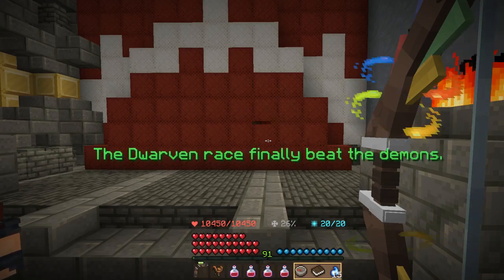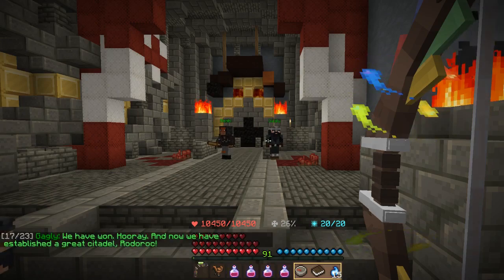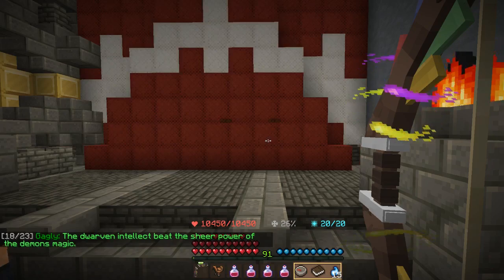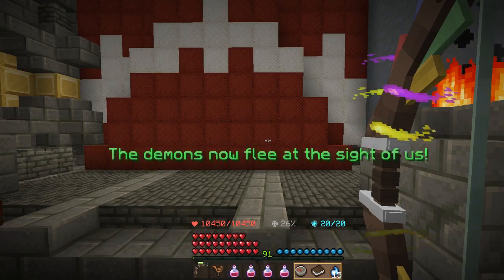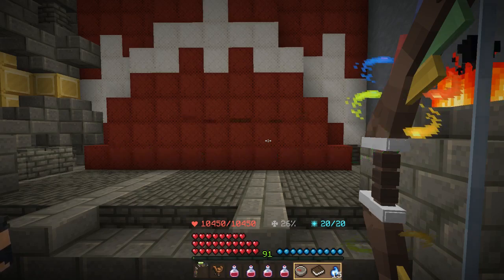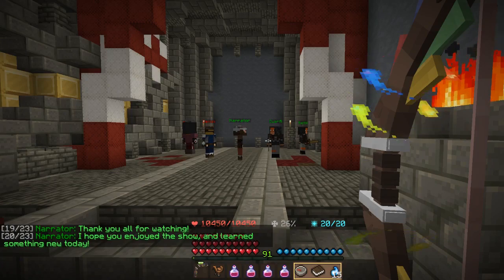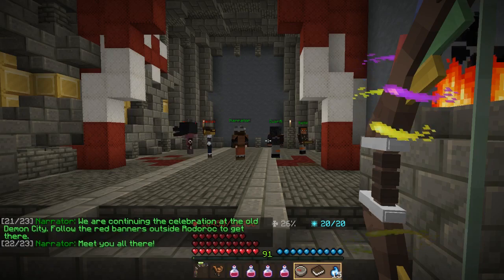Many lives were lost, but the superior might of the dwarves overcame the demon Dogons. The dwarven race finally beat the demons. 'We have won! Hooray! And now we have established a great citadel — Rotorak. The dwarven intellect beat the sheer power of the demon's magic. We conquered the demon city. The demons now flee at the sight of us.' 'Thank you all for watching. I hope you enjoyed the show and learned something new today.' 'We are continuing the celebration at the old demon city. Follow the red banners outside Rotorak to get there.'